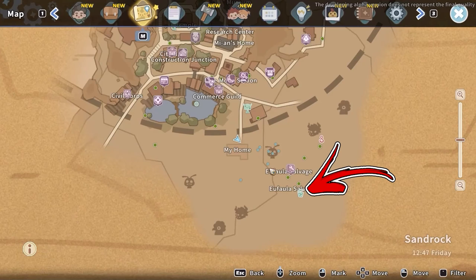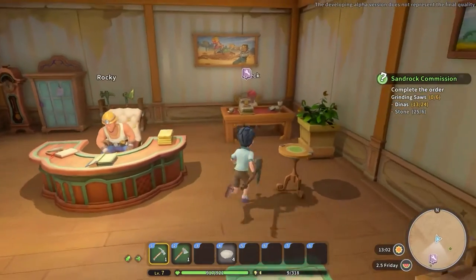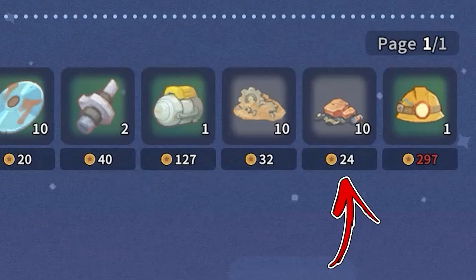Near the junkyard, you will also find the Ophala Salvage Shop, from where you will be able to buy 10 copper scraps each day for a price of 25 gold each.